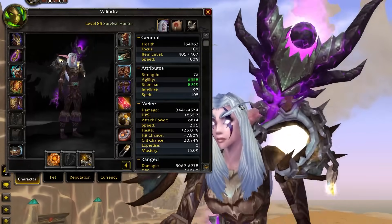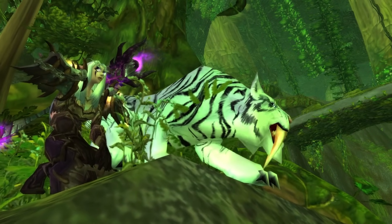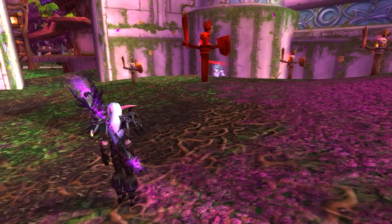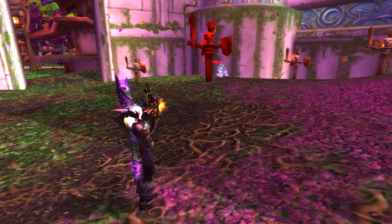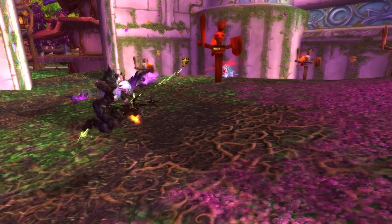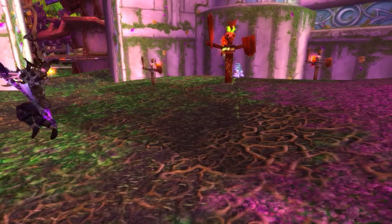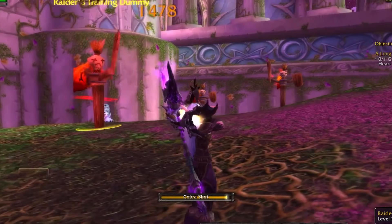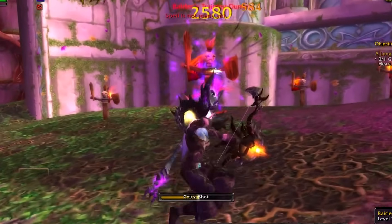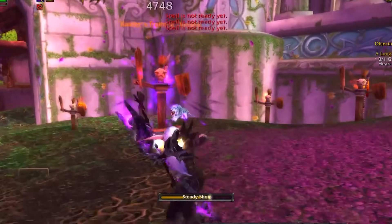Hunters will no longer use ammo either, so plus one bag space for the Hunters. Pet happiness is also gone from the game, so your pet is always going to be doing the same damage — all effects that used to modify pet happiness will now just restore health. Auto shots will now fire off whilst moving, so you don't have to pause for a moment anymore. Hunter as a whole is going to be an incredibly mobile DPS this expansion. Minimum attack range for ranged weapons is still in the game, and melee players will be delighted to know that Hunters will still want to roll on melee weapons as stat sticks — both of these things changed in Mists of Pandaria, but we're not quite there yet.